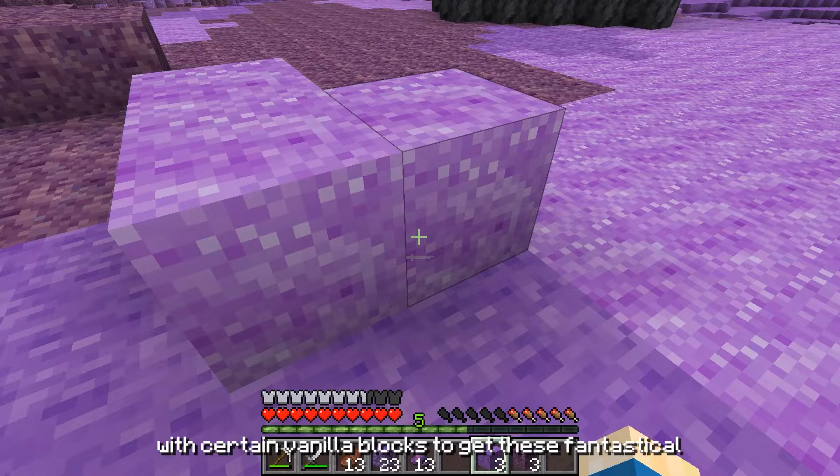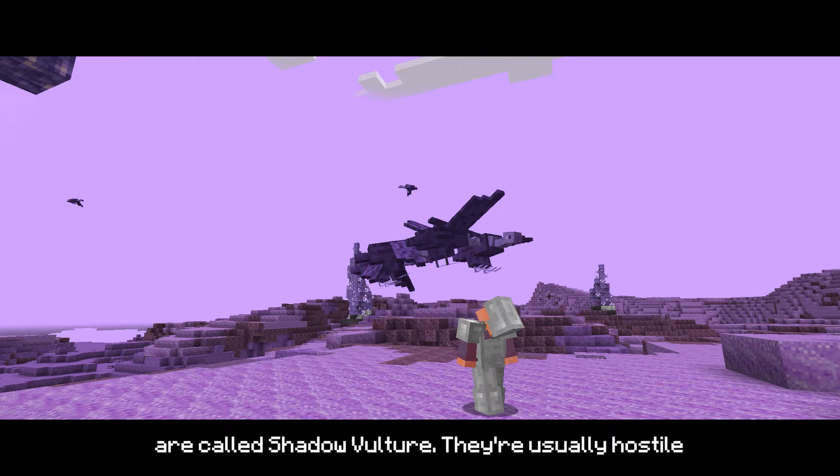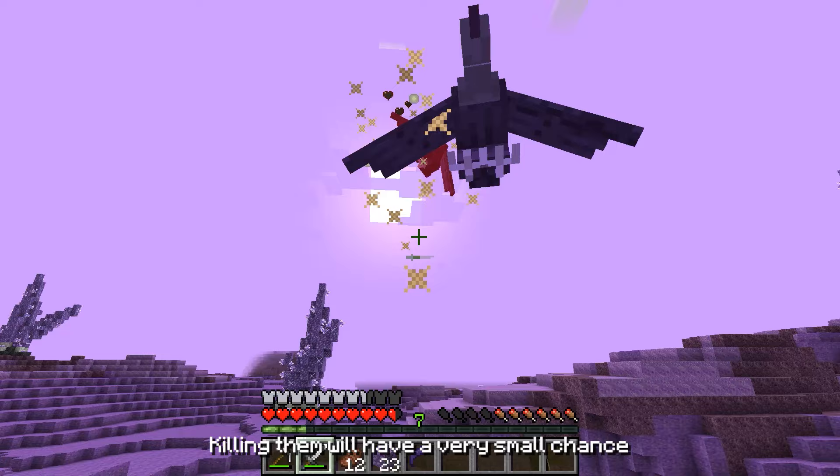Before I move on to its second use, let me introduce the second hostile creature on the sandbar. These hovering raptors in the sky are called Shadow Vulture. They are usually hostile and will attack intruders in groups, dealing high damage. When you try to attack them, they teleport steps away and dodge your attacks, making it hard to kill them.